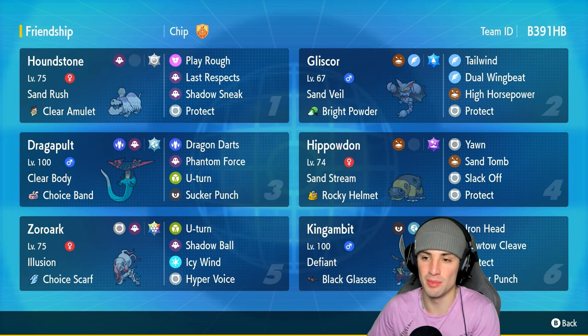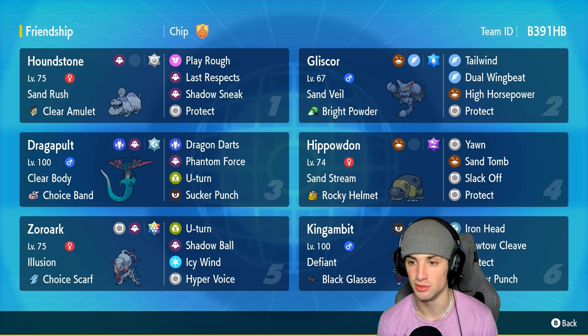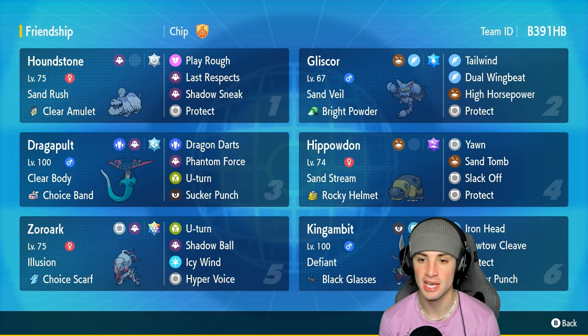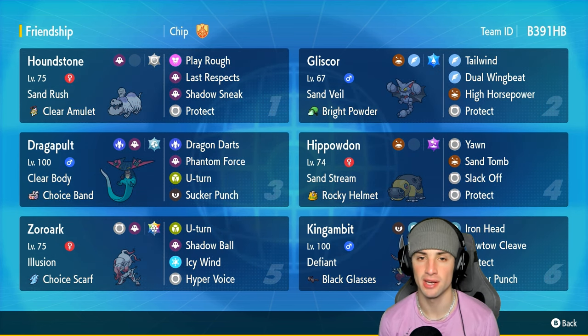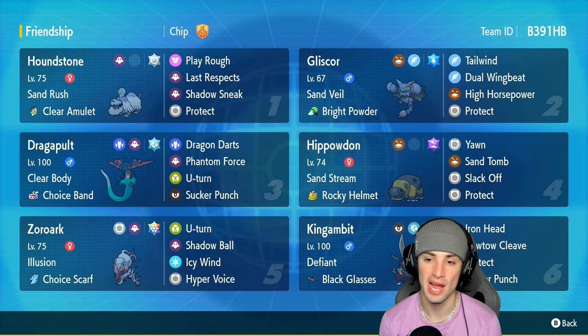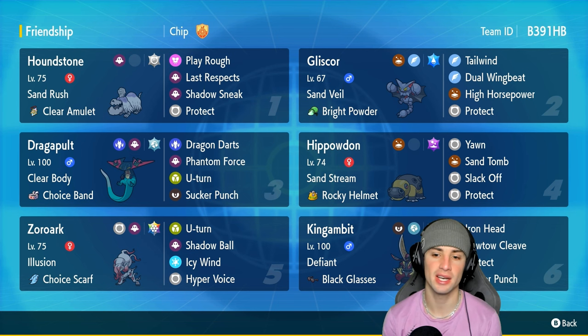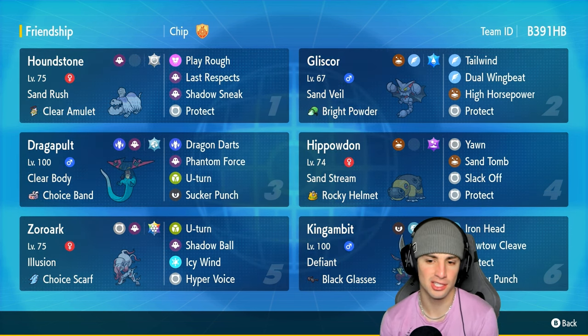Gliscor is a ground and flying type Pokemon so it is four times weak to ice. It has Water Tera type to cover that, sand veil, bright powder to dodge moves in sandstorm, and on top of that it's got tailwind, dual wingbeat, high horsepower, and protect. Really like this moveset — you got STAB, speed control, and you can protect and waste out some turns.